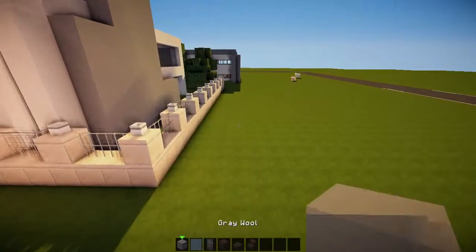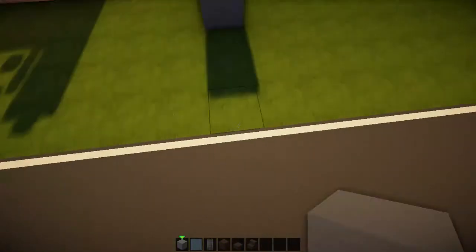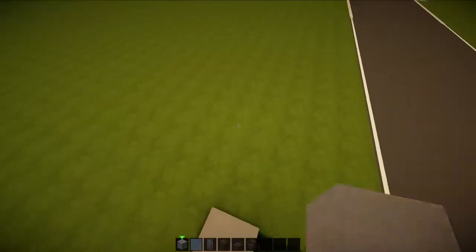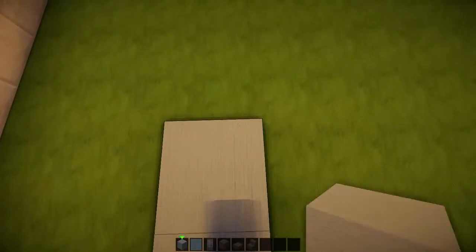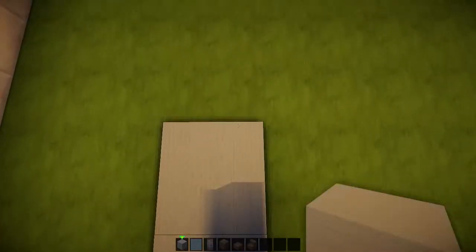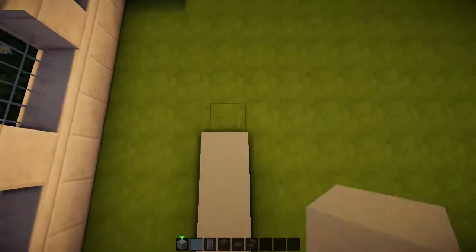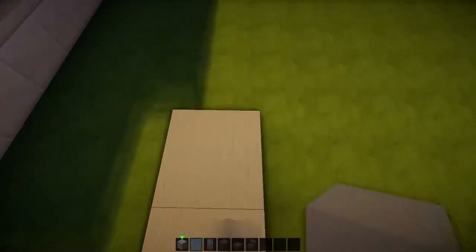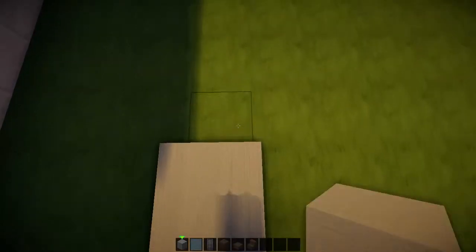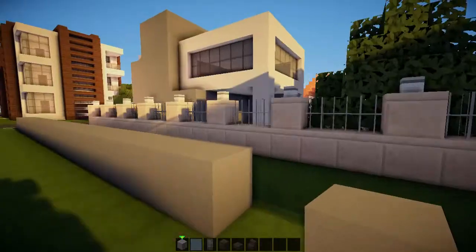So we go up to here with our gray wall, like so. That should do — that's a good starting point. I'm going to go across by 20, so 1, 2, 3, 4, 5, 6, 7, 8, 9, 10, 11, 12, 13, 14, 15, 16, 17, 18, 19, 20.